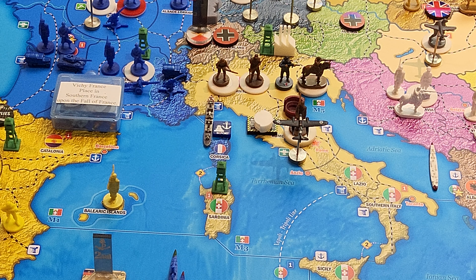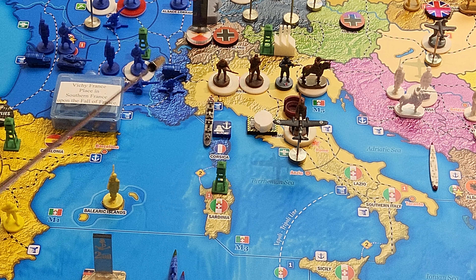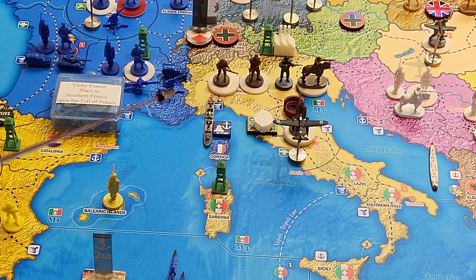Collect income. I collect 10 IPP. Disposition of forces: in Northern Italy, I have three infantry, two mountain infantry, one Marine, three cavalry, and in port, the naval transport.